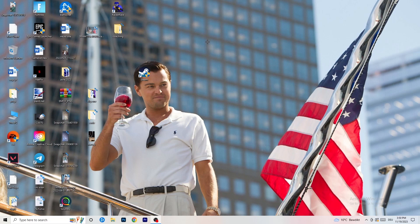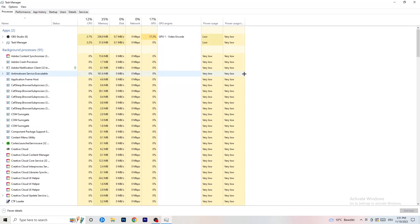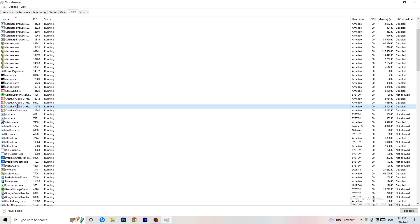The next thing is to navigate to your taskbar at the bottom of the screen, right-click it, and open Task Manager. Once it opens, navigate to the 'Details' tab in the top left corner. Search for your game or launcher process, right-click it, go to 'Set Priority', and hover over it. Click 'Above Normal' or 'High' — check which one works better for your PC. Try both and then try launching your game to see if it works.